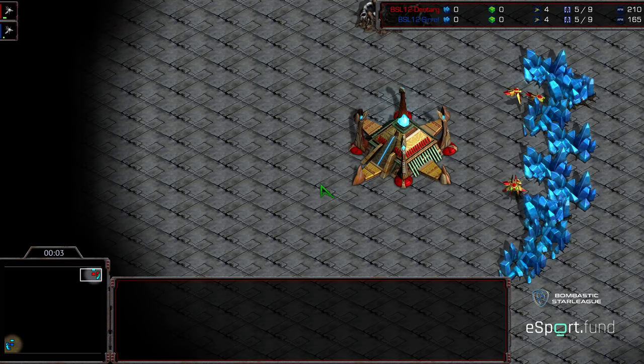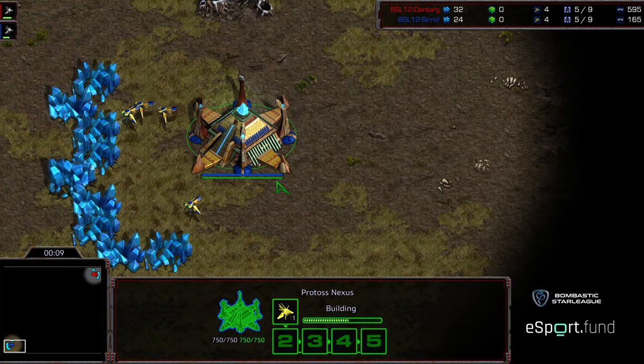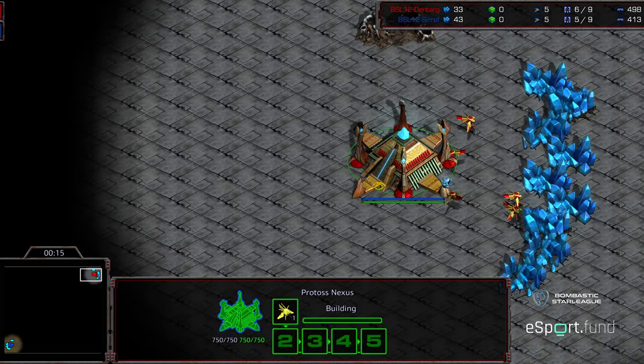Game two between Dentarg and Serif. I'm going to color shift this one. Upper right corner we have Dentarg starting as the red Protoss, bottom left hand corner we have Serif starting as the blue Protoss. This is going to be on Eclipse, and I'm hoping it will be a fun one.